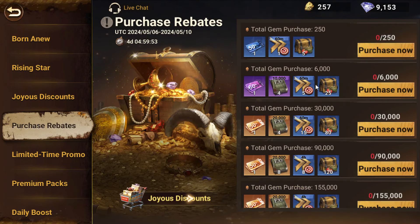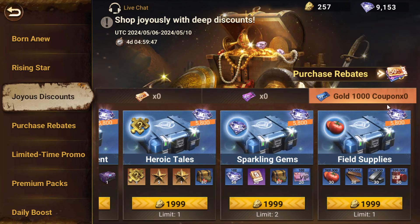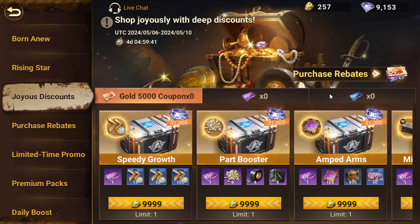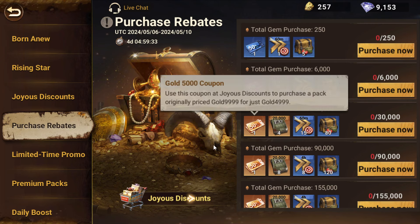So pop-up packs don't really count. You would have to buy, for example, a premium pack, and those gems are obviously going to go towards this. I think you can also buy some of the joyous discount things and those will probably also count, since they're not gem tokens. Basically, you buy a 20-pack — it gives 5.8k gems — and those 5.8k gems are added towards your total gem purchase balance.